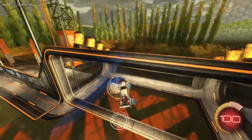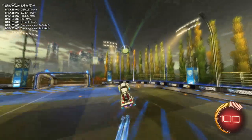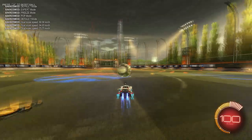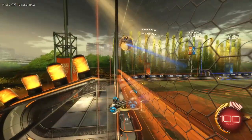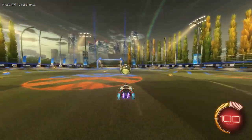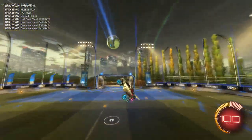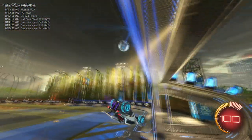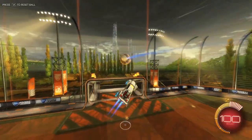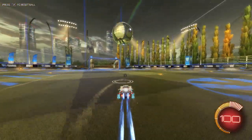Now we're on to the Bakkes mod. You can see here that it passes it to you, so you can get a lot of double touches in quick time. If you spend like an hour doing this, you'll probably have maybe 300-400 double touches by the time the hour is up. If you're really booking it, you can get a good amount of quality tries or hits. If you're having trouble with the training pack, this mod is going to help you get up there. Just smack the ball against the wall at first, and then you can start trying some of these shots.